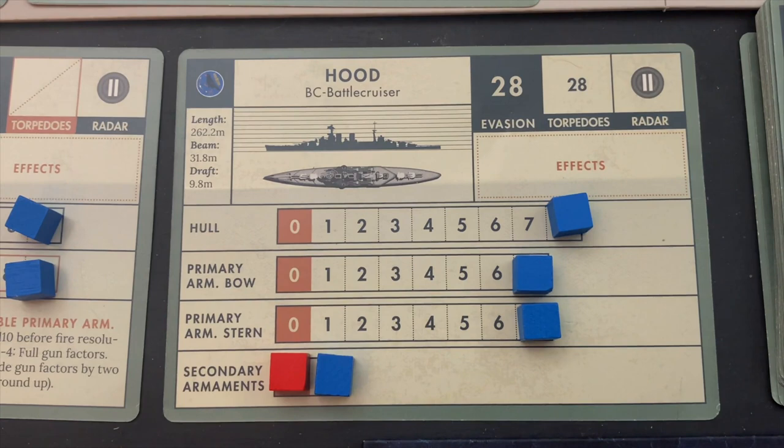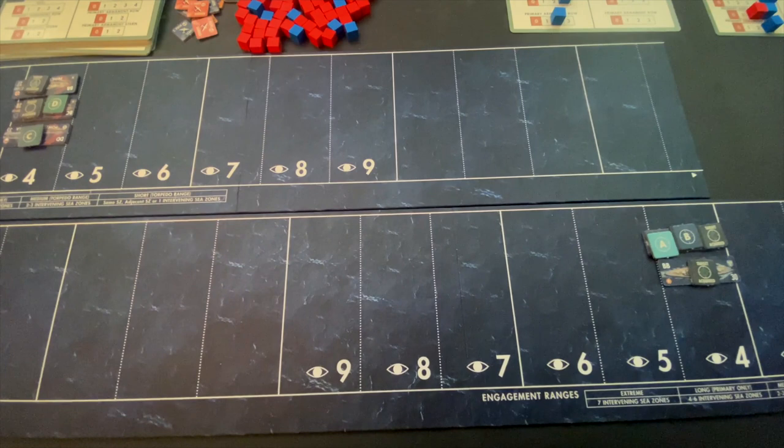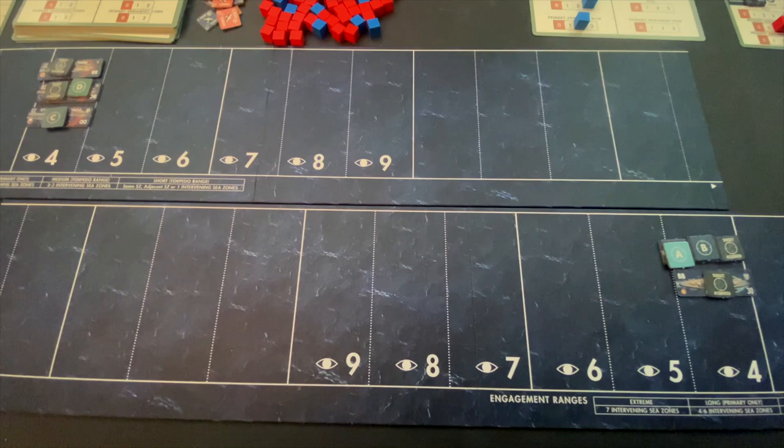That brings us to the end of the firing phase. We go to the torpedo hit determination stage — no torpedoes were fired, so that stage is skipped. Now we go to the movement phase. To execute movement, we go in order of evasion speed from lowest to highest, and if there's a tie the attacker goes first.